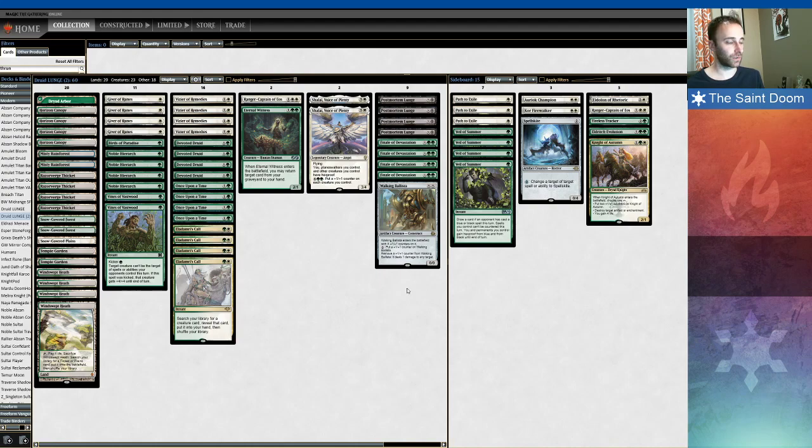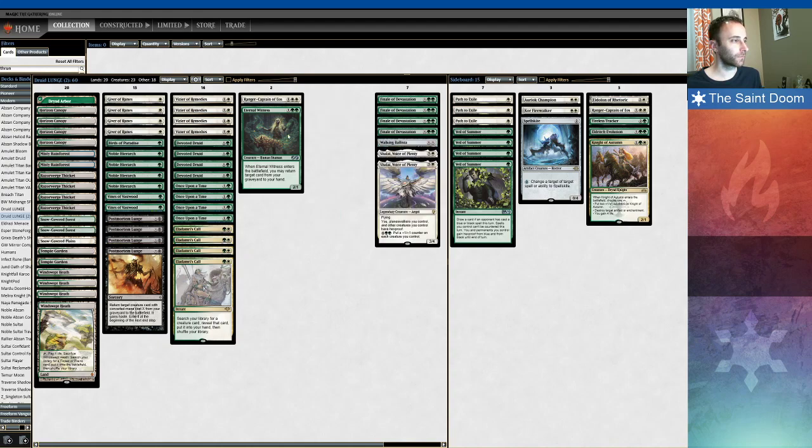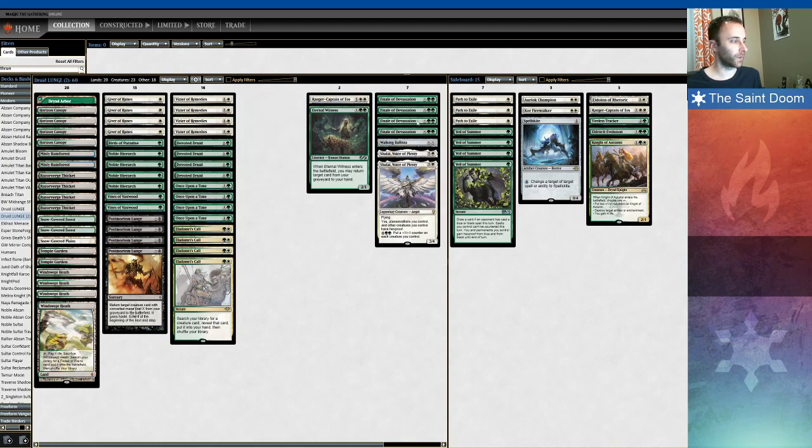The win conditions are these cards right here. Finale of Devastation with infinite mana makes your creatures infinitely large and lets you swing in that turn. Walking Ballista is the classic win condition where you just pump up really big. And Shalai lets you not only give your other creatures Hexproof, but then with infinite mana you can use the bottom text, which reads: pay 6 mana, give all your creatures a +1/+1 counter.